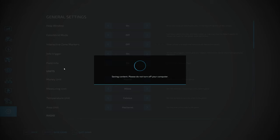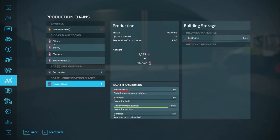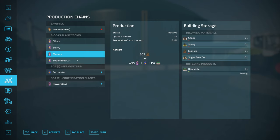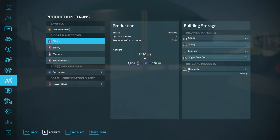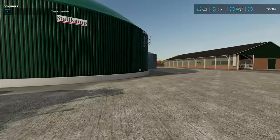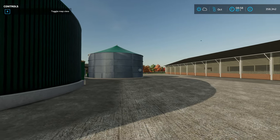In your production chains, you'll see everything is integrated. We've got all the different units turned on — the 250 kilowatt plant, two different fermenters, and the cogeneration plant. Let's turn the fermenter on for silage and see how that goes. The reason you need slurry lagoons is that the BGA will be generating digestate, and that's what you need to get rid of.